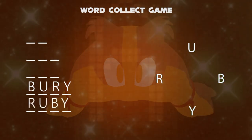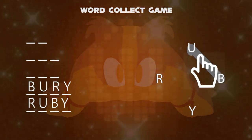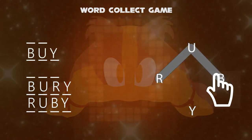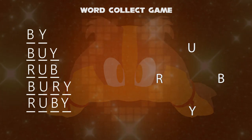These two words are in the form of an anagram with the same number of letters, but with different meanings. To make sub-words from four letters, there can only be up to three letters, like by and rub. And the minimum word length is two letters, like by, spelled b-y.